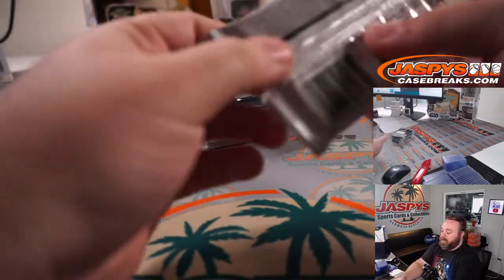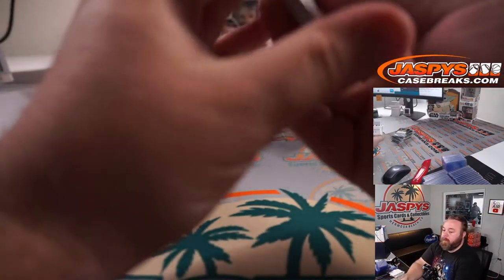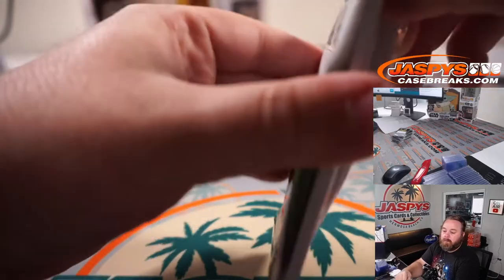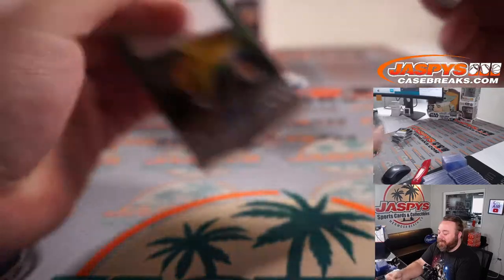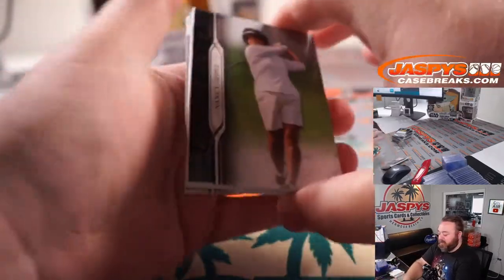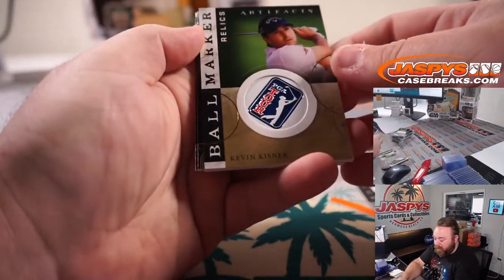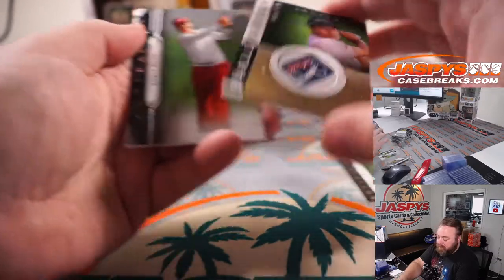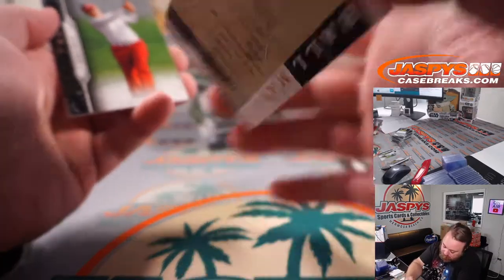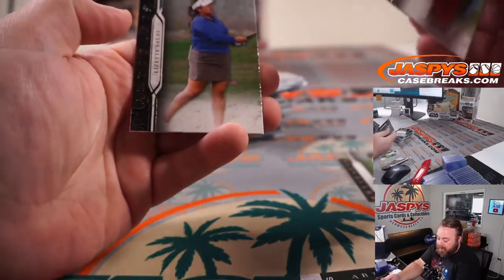Maverick McNeely to 9/99, Patton Kizzire, and Tom Lovelady. Pack 4 — Nancy Lopez. That's a classic lady Nancy Lopez. And ball marker relic artifact Kevin Kaisner — that is super cool looking. That's awesome. Lori Kane and Lizette Salas.